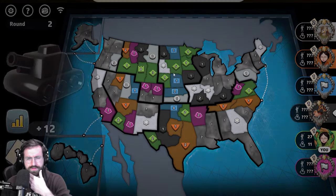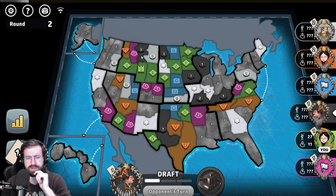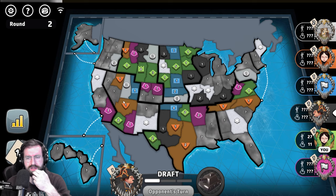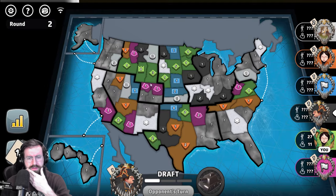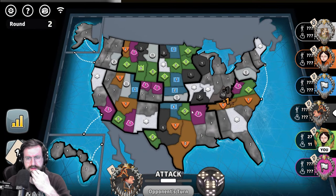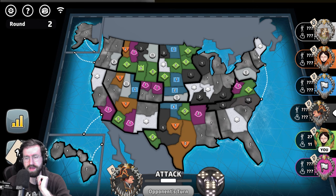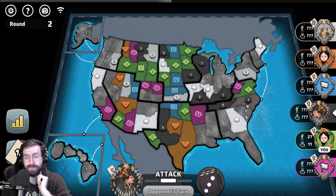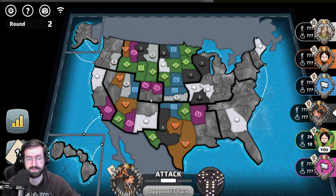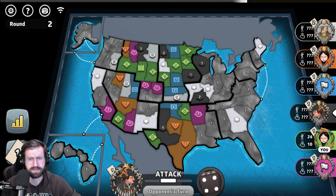Blue gets three troops here, meaning they do not have a capital — they don't even try to get their original capital back or pink's, they just flag. The black player gets 12 troops to start, has the East North Central bonus after turn one, and continues taking additional territories on the right hand side, playing for that bottom right bonus, dipping into South Carolina and taking the rest of those territories.